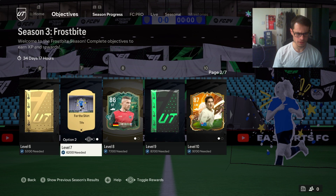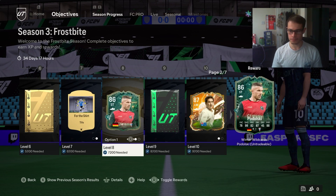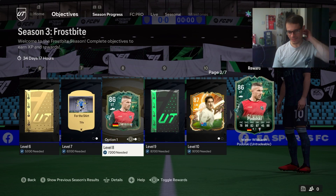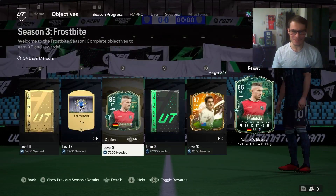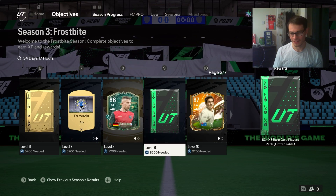There's a Tifo choice, Star is Born for the shirt. But now this is what's interesting - look at this card: 99 shooting. You get a choice between Podolski or 80 plus times 10. The pack looks pretty good, but this guy has 99 shooting, 99 attacking positioning, 98 finishing, the rest 99. What even is that card? Just out of pure curiosity I'll probably take Podolski, but 80 plus times 10 is probably the smarter option.